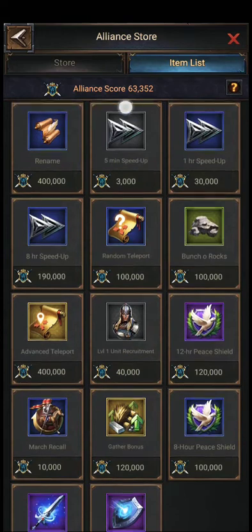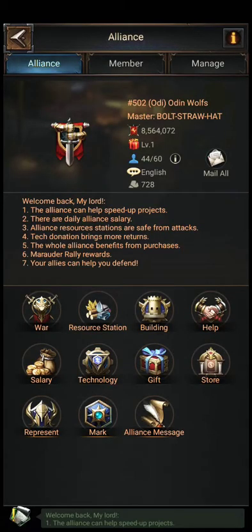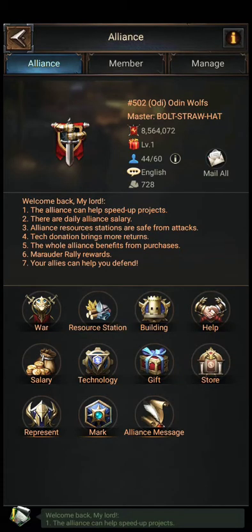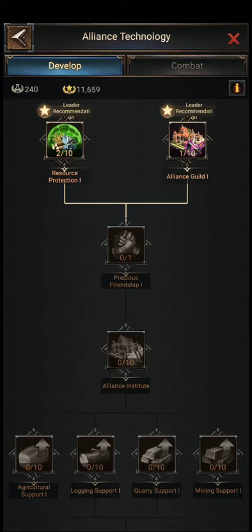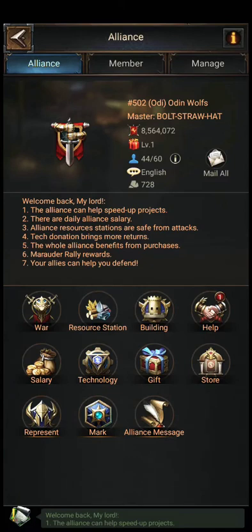The overall alliance score shown here is only my personal score because I already donated stone, which allows us to build alliance buildings. Right now I have nothing, but in total my alliance has 728 stone. Now you know how to donate — go to the donation screen, start donating, and earn your points.